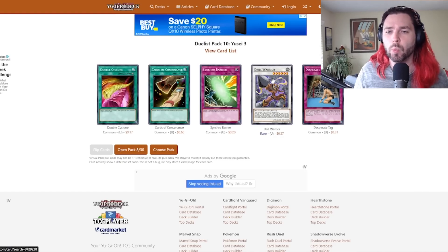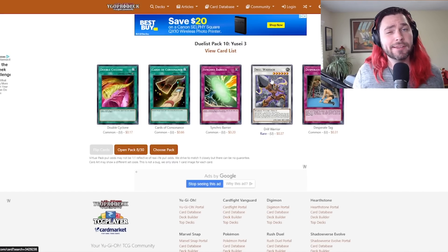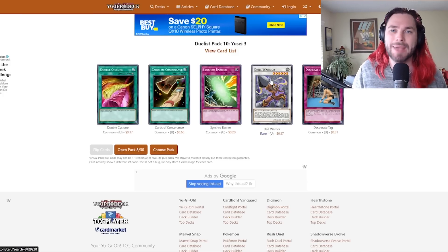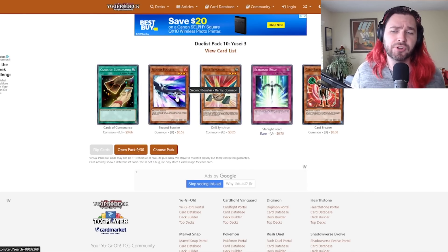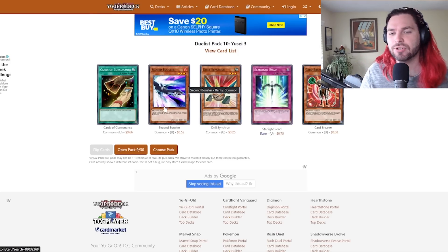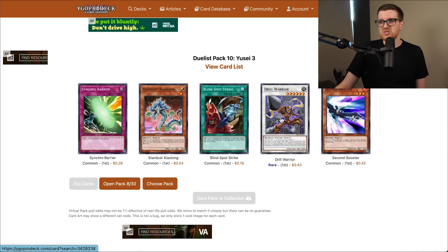There it is — Drill Warrior, the most important card in the set. We really want to be pulling this card. I think the strat might honestly just be to attack with Drill Warrior, discard and pass, hoping you can wall out your opponent, because there aren't many outs to Drill Warrior if it keeps dodging. This is also my playset of Double Cyclones. Another Starlight Road isn't ideal. We do want to be seeing as many second boosters as possible — that's our ideal combat trick, second only to Power Frame. Ask and you shall receive — a second Drill Warrior as well.